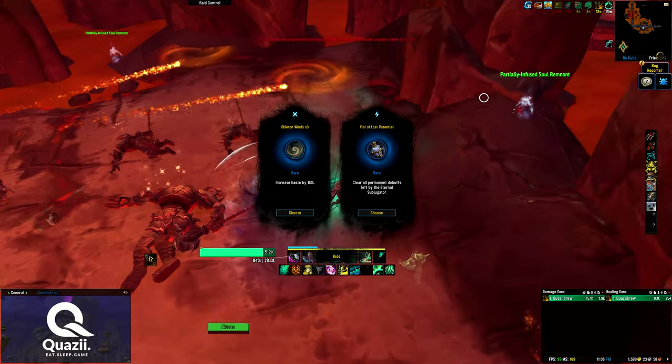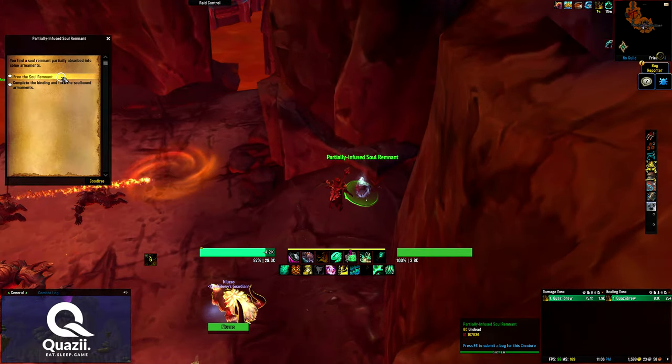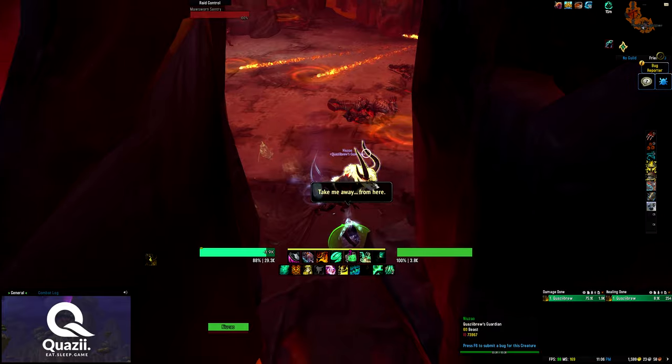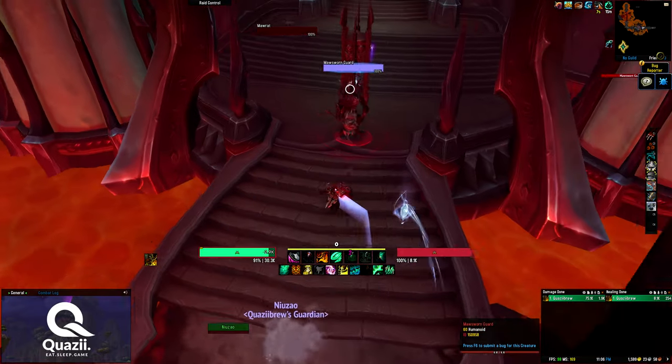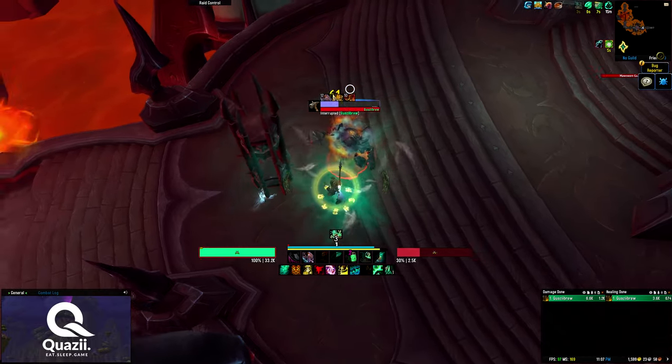It gives an anima — increase haste by 15%. I take haste; passive is good. This thing is lasting really long. Alright, I just wanna climb. It's a long day at work; I just wanna get to the end.